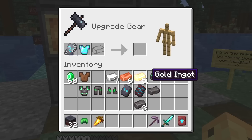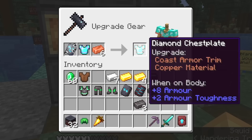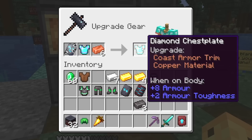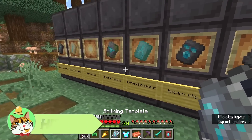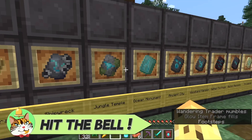Realistically, most people will say, what if we put some gold on there? Or what if we put some copper on there? That kind of goes - that's kind of thematically fitting. Now you can have a coast armor trim on your diamond chestplate. This can apply to anything, and the goal that most people will probably have is to apply the same trim to all of their armor.